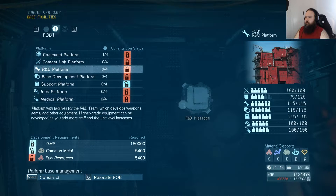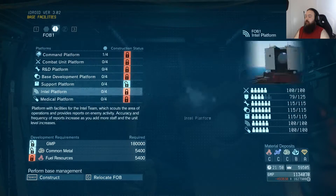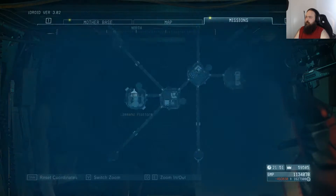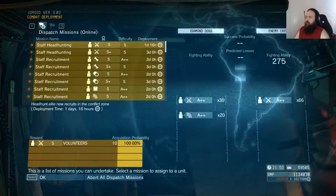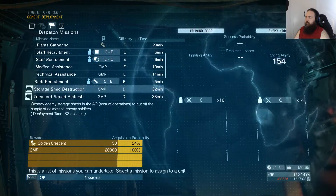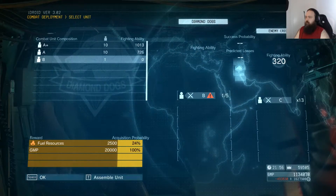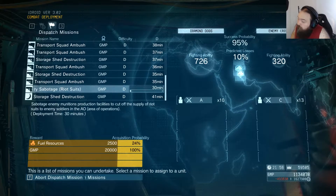If there's anything you're ever missing, it's fuel resources. It's always fuel resources. Which is why I'm always going through this and seeing what do we have really that we can do that gives us something that we need. Fuel resources is always something we need.